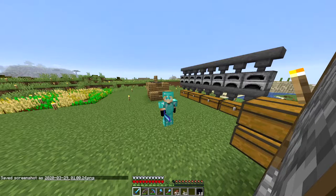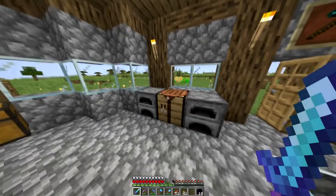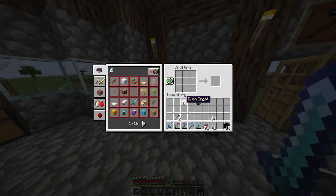Hey, what's up guys? Welcome back to episode 3 of the Hardcore Survival Series. In today's episode, we will be entering the nether. So if we're actually going to want to go to the nether, we're going to have to craft a flint and steel to light the portal.